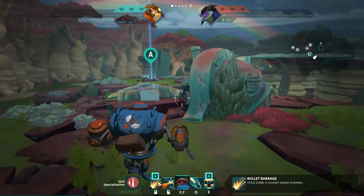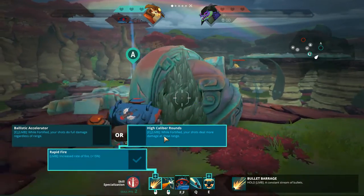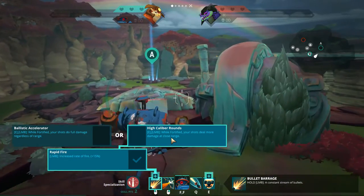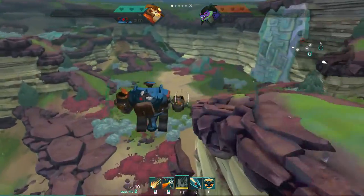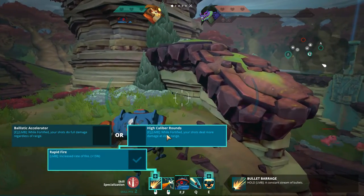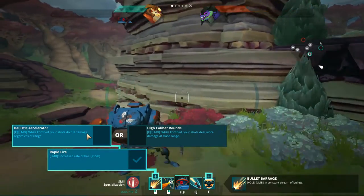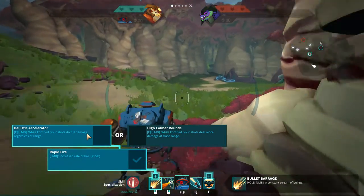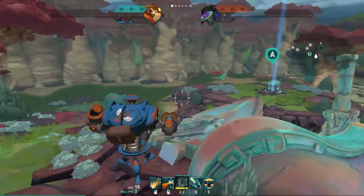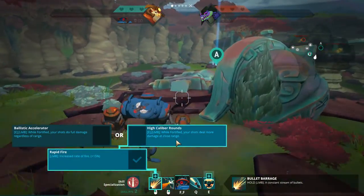After that you want to consider High Caliber Rounds or Ballistic Accelerator. For me most of the time High Caliber Rounds is more useful — if you're fortifying or trying to get a wound you need to get kind of close, and you'll get bonus damage from High Caliber Rounds on the enemy. If you feel like you're only facing ranged heroes like Imani or Beckett and not dealing enough damage, go for Ballistic Accelerator, which makes all LMB hits deal the same amount of damage regardless of range. But most of the time I'd go for High Caliber Rounds.